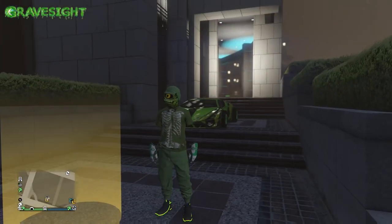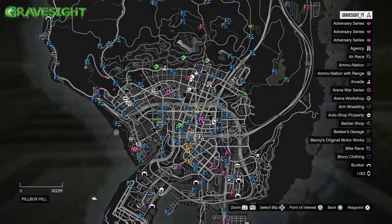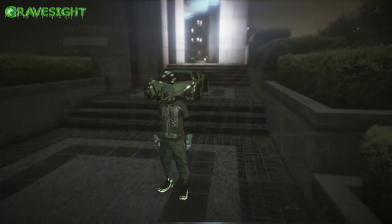What we're going to go ahead and do is make our way to the yellow circle in front of the IAA building, which is located right here in the middle of the city.